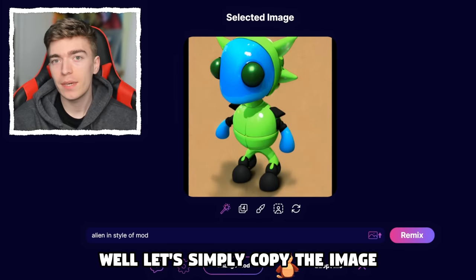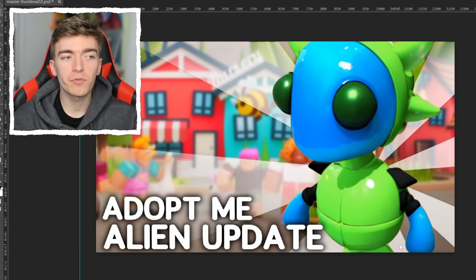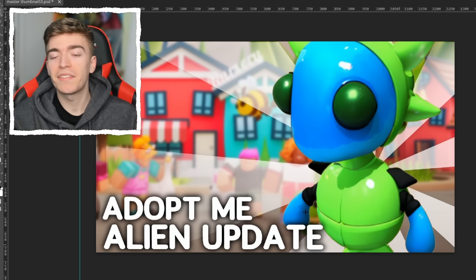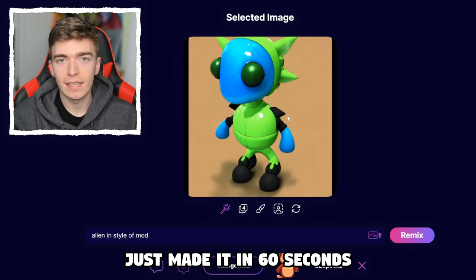Let's simply copy the image and place it into a photo editing software. With a few clicks, we have a pretty realistic looking Adopt Me update. If anyone just saw this, they would probably think this is a real Adopt Me alien update coming into the game — meanwhile, a little robot just made it in 60 seconds.